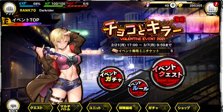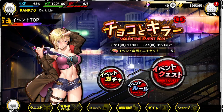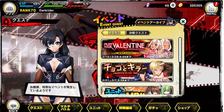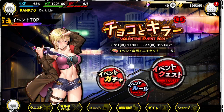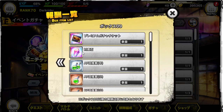Surprisingly, in this game, you can actually farm a lot of gems and gacha tickets for doing gacha. The way to do it is basically in the story event type — the event that gives you event gacha like this — you can actually farm the gem and ticket.